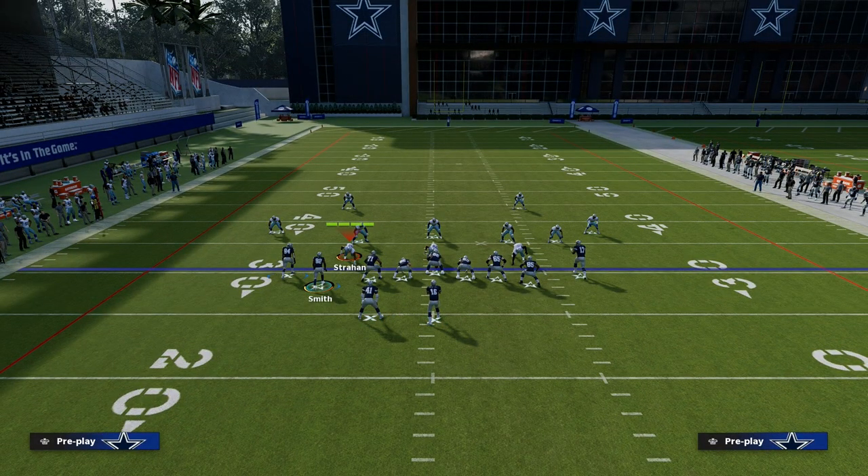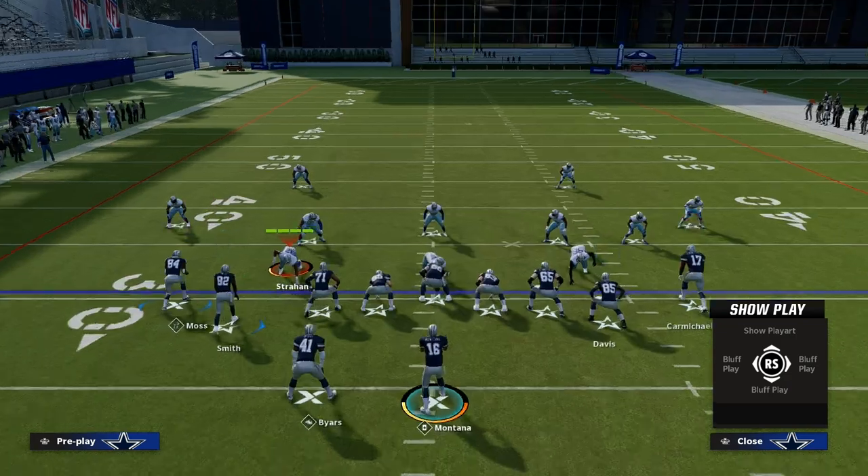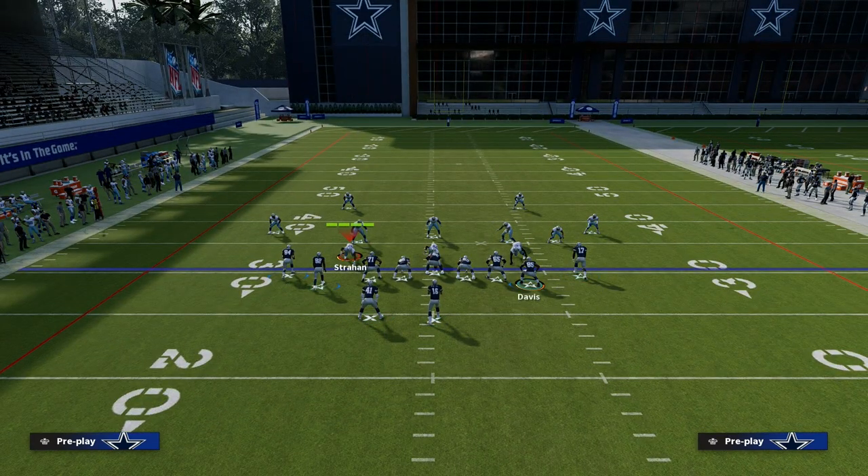How do you go about building a scheme? The first thing you have to do is identify your power play. Typically a power play is going to be one of the five foundational passing concepts in Madden, and it's going to be extremely effective specifically out of the formation you're running. The five foundational passing concepts in Madden are the sail, the cross, the stick, the seams or verticals, and the shallow — those are the five foundational passing concepts every single year.